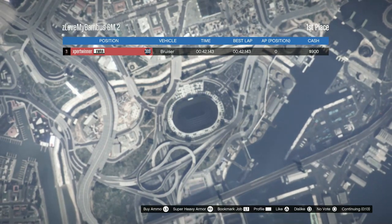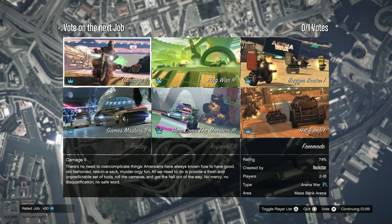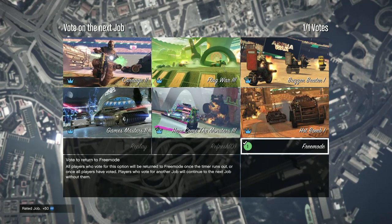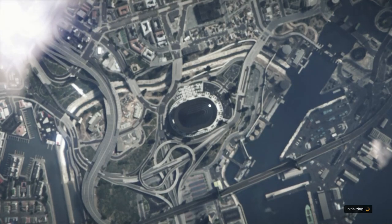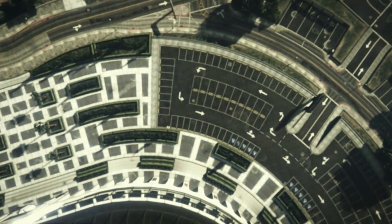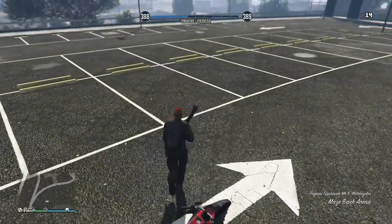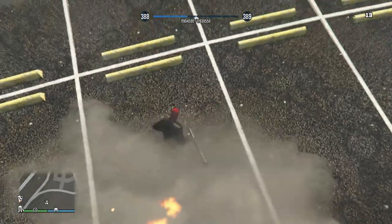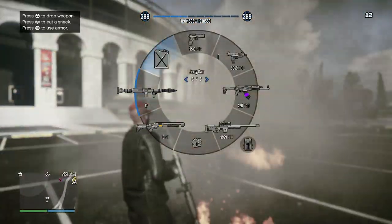Now we just load into story mode, go to free roam, and wait until it loads in. Now we should be in God mode — there we go, as you can see we are in God mode.